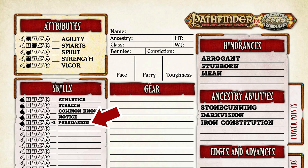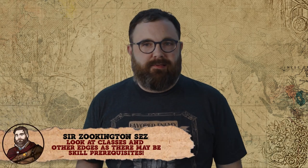My dwarf has a Persuasion of d4, but he has that minus one modifier due to his Mean hindrance. Now, I know it's going to be really tempting to put all of your skill points into Boating, but you really should spread them out a little. Don't get too caught up in this unless you really enjoy numbers. You can try anything untrained — within reason and the GM's approval of course — by rolling a d4 minus two. Untrained skills can still get lucky rolls, so don't worry about missing out. Put points into skills that seem necessary, and most of them into what speaks to your character concept — what you imagine your character has practiced.